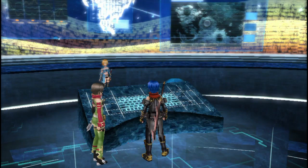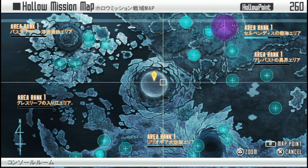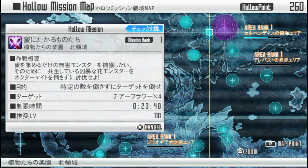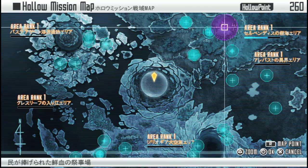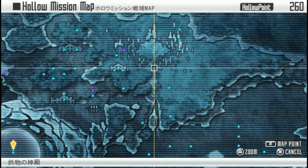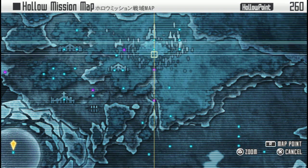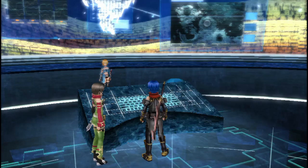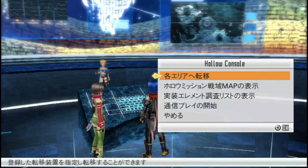The map menu shows where everything is. You can pick an area — this has hollow missions happening over here and over here. Also, if you hold down R, you can see more precisely where everything is relative to other locations — for example, there is a hollow mission north of that location. So let's head out.